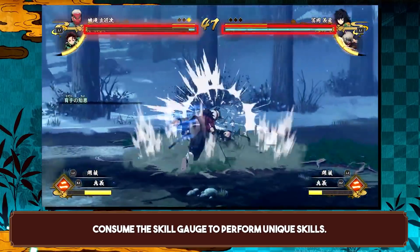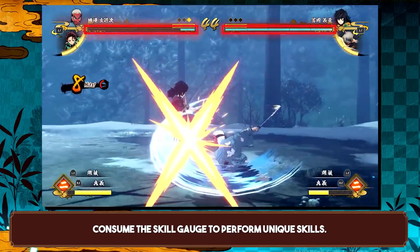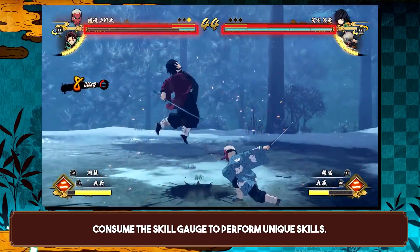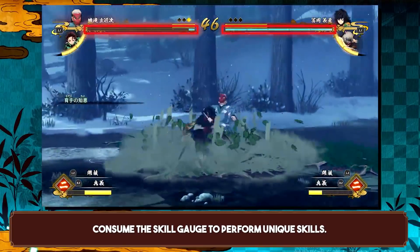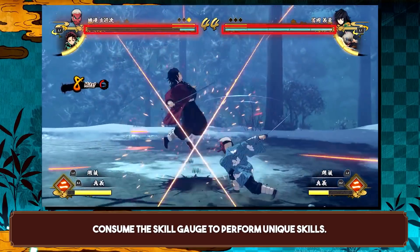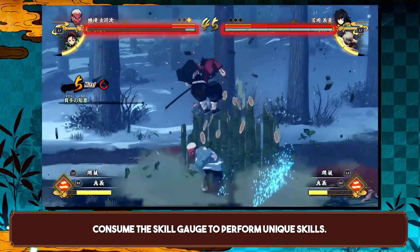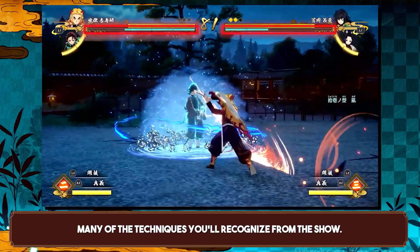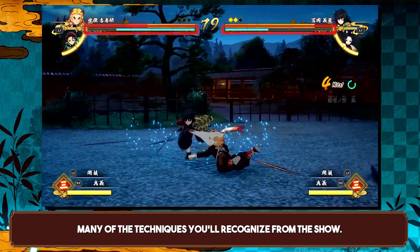These techniques are what make characters unique and have them play differently. A big example is Urokodaki, where we see his trap for the very first time — and that trap seems good. The trap does give you a combo, but it's a red combo, so that circle depletes pretty fast. What I really like about this trap: it activates super quickly, and even when Urokodaki gets hit by a dash, the trap still comes out. Still left to see is how long it stays on the ground if not triggered, and how many traps you can place on the stage. We also see Gyu's counterattack for the first time — it's not an unblockable attack, it's a counter — and it gives you a blue combo, so you can go into a very long combo from this.